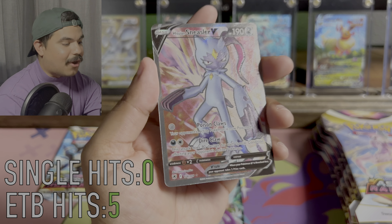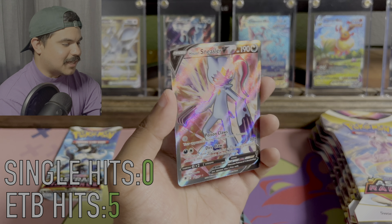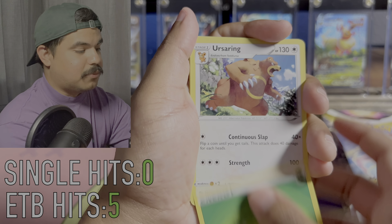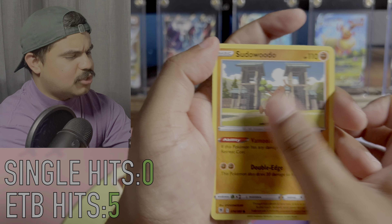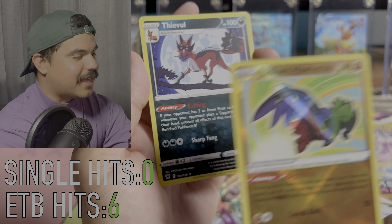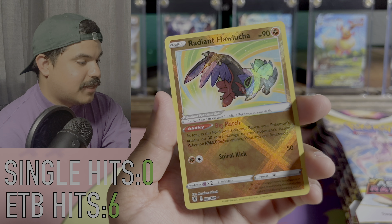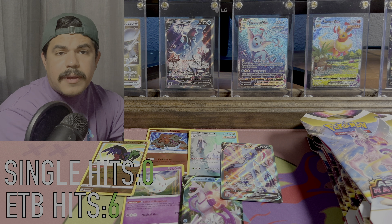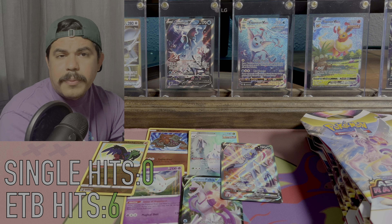And a Sneasler V Full Art! This is not the first one we pulled — this is actually probably my third one, but maybe I'll throw this in the giveaway since it's a triple now at this point. That is pretty sweet that we were able to pull a Full Art in an ETB. And a Radiant Alolan Vulpix — yo! Two Radiant Pokemon in one ETB, that is sick. And we got a Hisuian Typhlosion. I haven't pulled this one on camera yet. That is sick. This is probably my second favorite Radiant Pokemon out right now. So I don't think we did too bad for a standard ETB — this is way better than the first one I opened off camera.